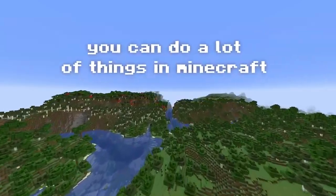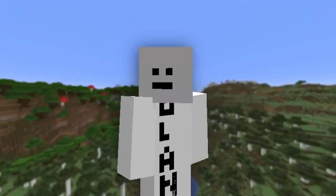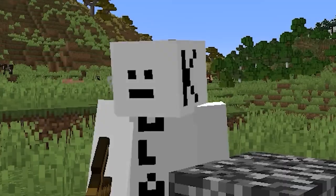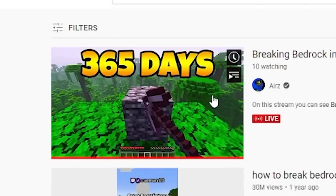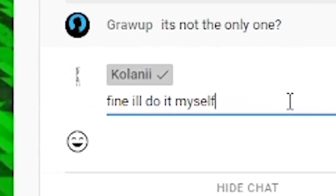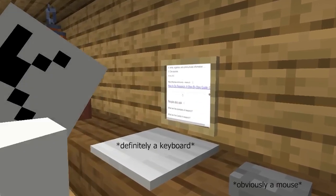You can do a lot of things in Minecraft — anything from building a simple house to building a literal working calculator. But there are just some things that you cannot do. You can't place water in the nether, you can't enchant blocks, and you definitely can't pick up bedrock. I did some research and devised a plan to achieve this impossible feat and far, far more.